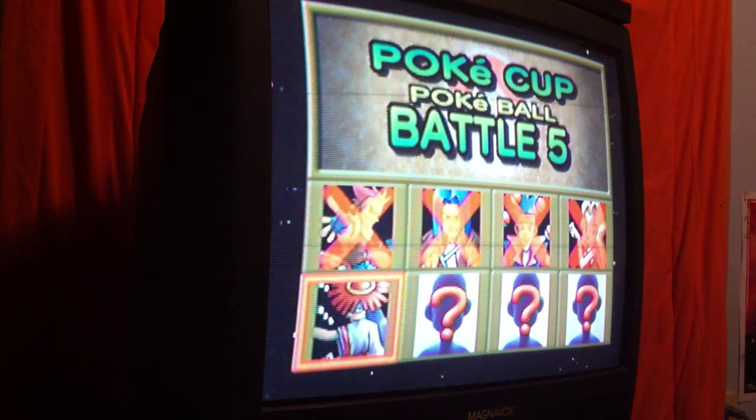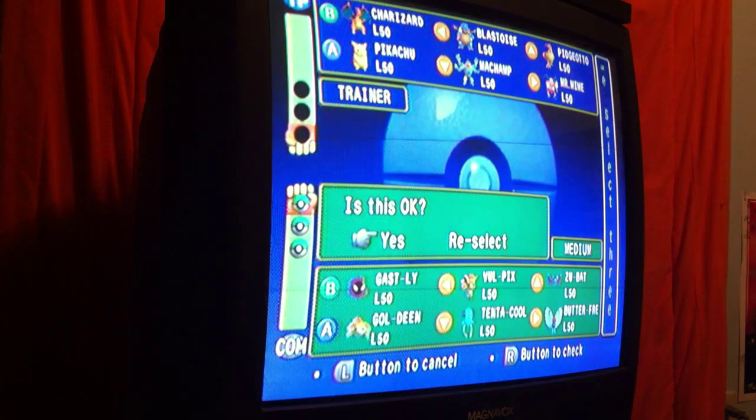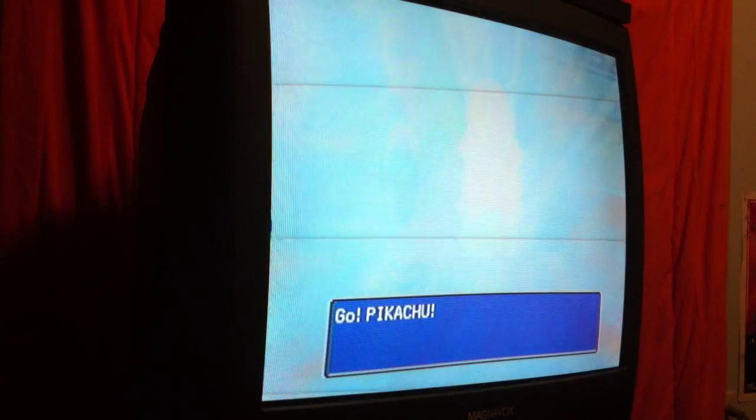Next battle — we're into the fifth battle in the Pokemon Tournament, PokeCup, PokeBall. Unfortunately Charizard is out for this one because Vulpix is also a fire-type Pokemon. So Charizard is out — let's use Pikachu, Blastoise, and Machamp. We're in the last half of the tournament — things will get white hot. Begin round five!